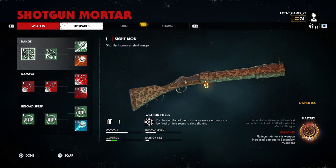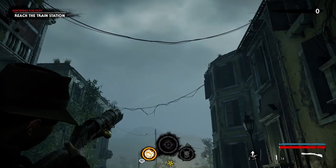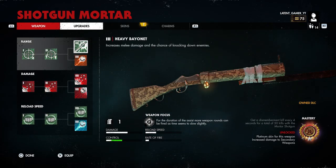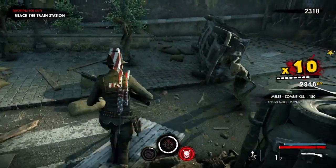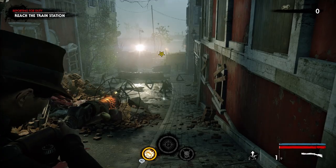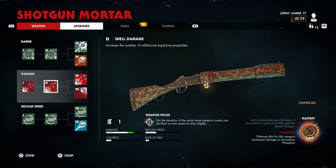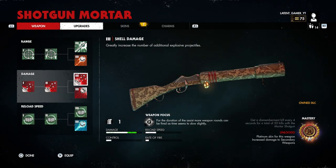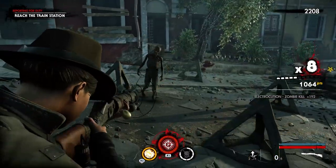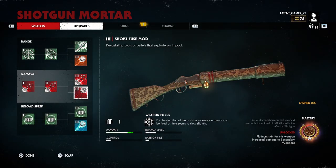Under Range, your Sight Mod stops at Level 2, which increases the shot range on this weapon. At Level 3 you can choose either the Heavy Bayonet — which increases melee damage and has a chance of knocking down zombies — or the Incendiary Mod, which adds a chance of firing a flame grenade. Under Damage, the Shell Damage goes all the way to Level 3, which greatly increases the amount of secondary explosions, and this also works on your Incendiary and Electric mods.